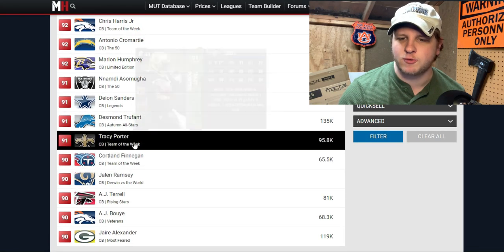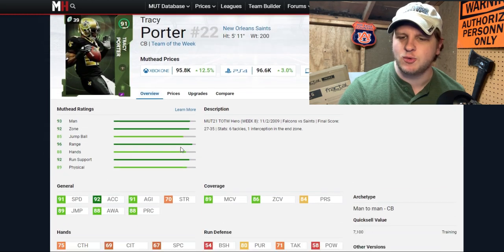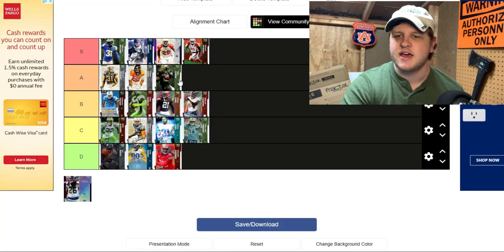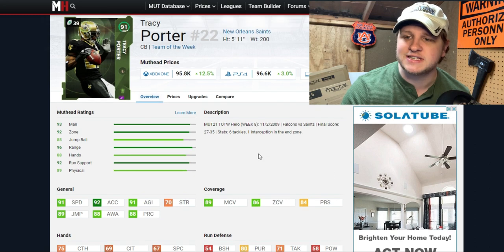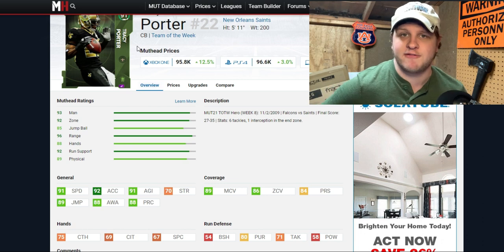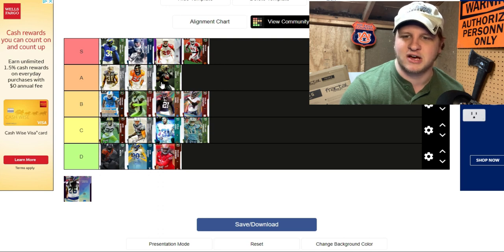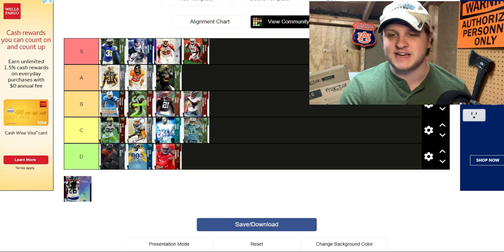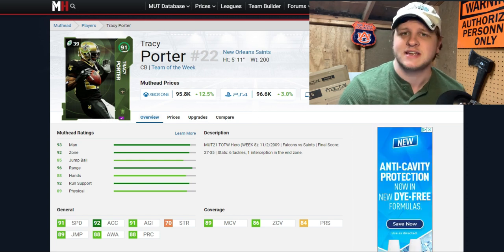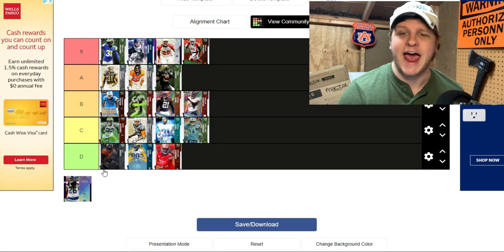Tracy Porter is in A tier. He's a 91 overall Team of the Week card with 91 speed at 5 foot 11, 92 acceleration, 89 man coverage, and 86 zone coverage. He hits all those thresholds pretty easily. 91 speed is kind of the threshold I personally set for A tier — if they're below 91 they won't make it. Tracy Porter plays really well, is very popular, and is under 100,000 coins, so go pick him up.